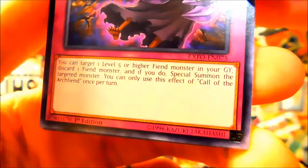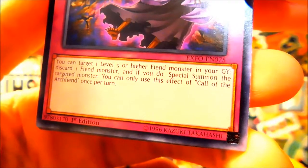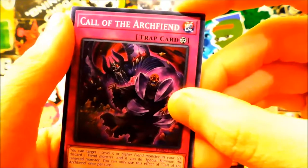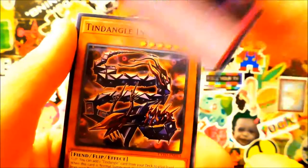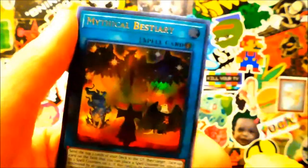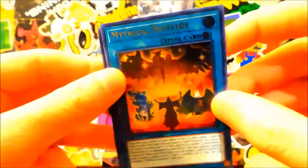You can target one level five or higher Fiend monster in your graveyard, discard one Fiend monster, and if you do, special summon the monster. You can only activate the effect of Call of the Archfiend once per turn. In the right kind of deck this would be pretty okay. Tindangle Intruder — he's gonna get you. We got an ultra rare Mythical Beast here, so that's pretty cool. And World Legacy Key.